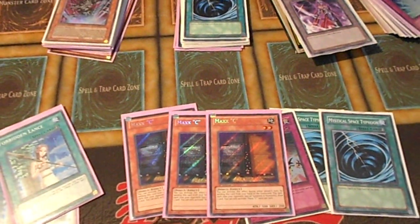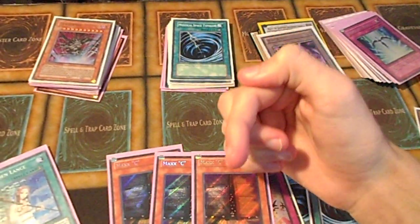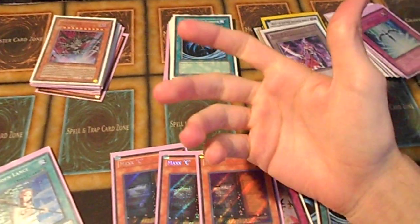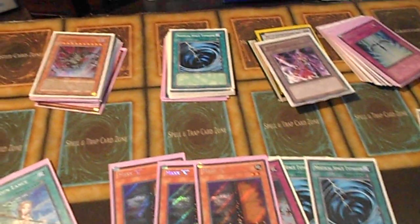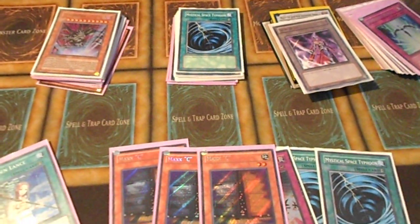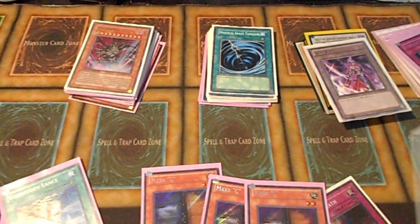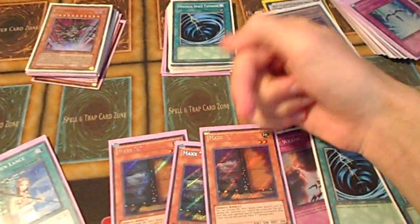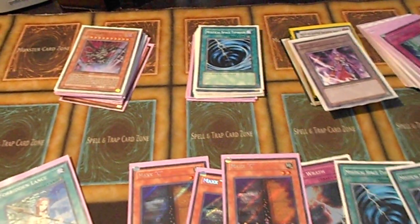If you guys want a cool site, I have some links in the description. One of my friends, Thomas Vo, has been writing for TCG Player. He's giving out really great tips on the game and some cool techs — you guys can check the link below. He's starting to write articles and I highly recommend him — he's been topping a lot of events. You guys can also try ARG articles. Hopefully I'll start writing for Alter Reality Games pretty soon. Shout out to Thomas Vo — really chill guy, I highly recommend reading the articles.